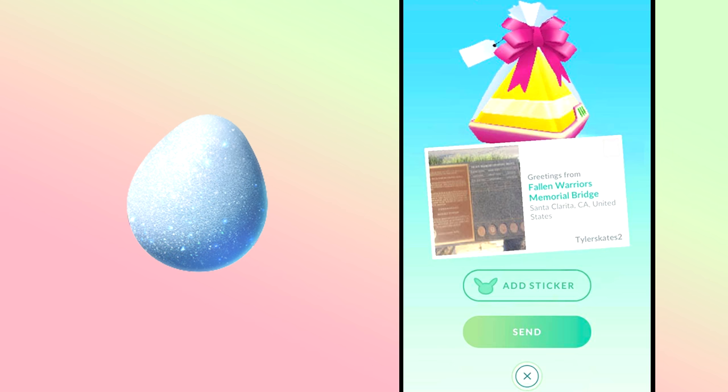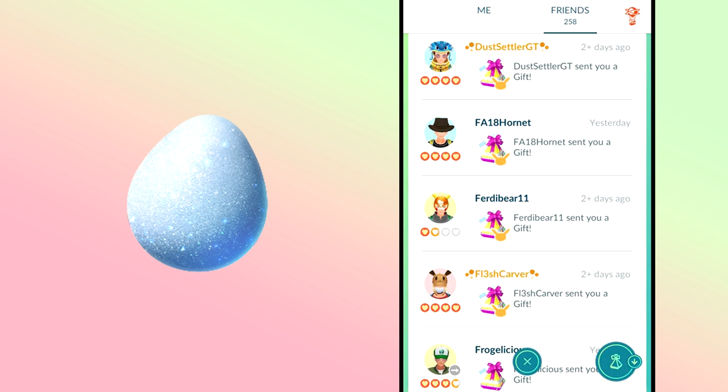Open all of your daily gifts — a lot of people don't take advantage of this. You can open up to 30 gifts a day, which was made permanent after the COVID bonuses. Opening gifts is a great way to get Poké Balls, potions, revives, berries, and stardust. There's also a trick to get through gifts faster: as soon as you open a gift, spam click the X button to skip through the entire opening animation. This is really effective when opening 30 gifts.